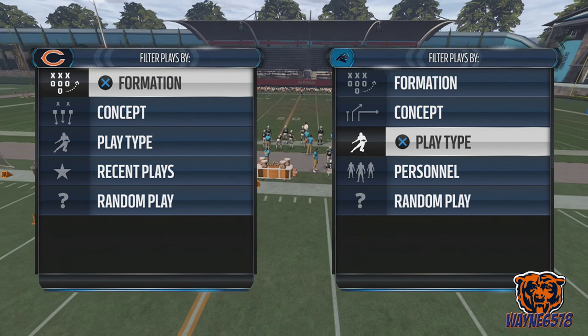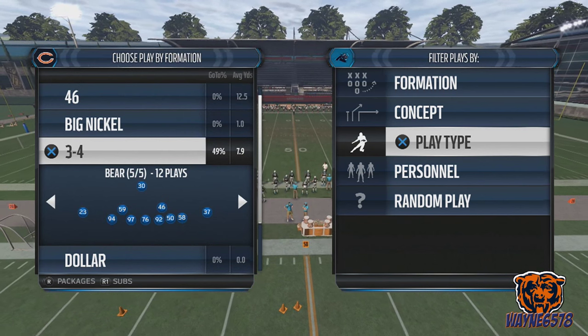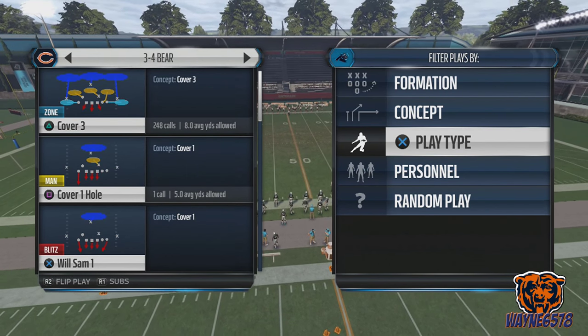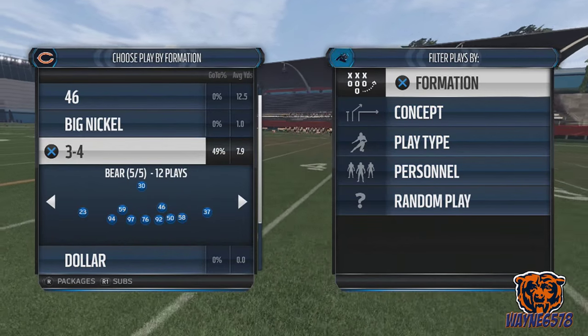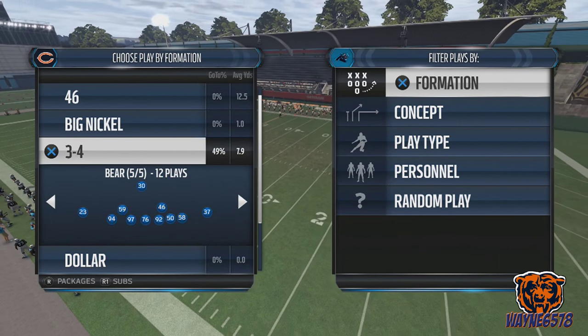The first thing you want to do — the formation is out of the 3-4. I run this in the goal line, a 3-4 cover 3. That's the play we're going to use to stop the fullback dive. But there's one thing you need to do: we'll be utilizing our free safety to stop this play. You want a guy with great tackling, great acceleration, and great pursuit.